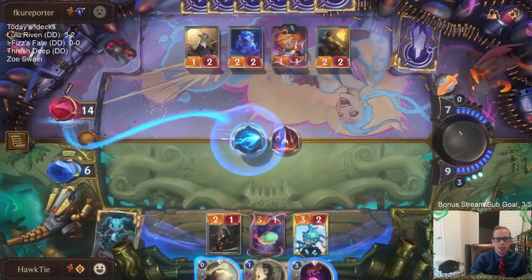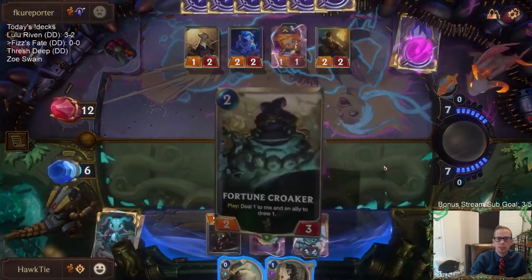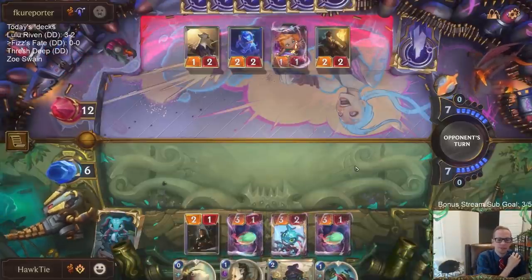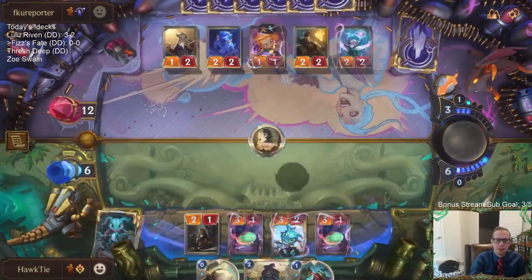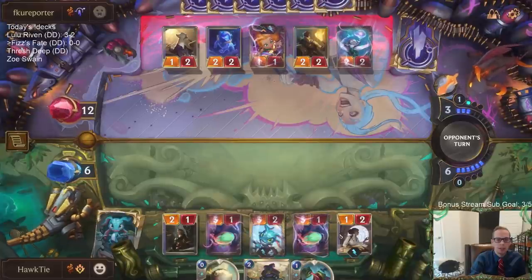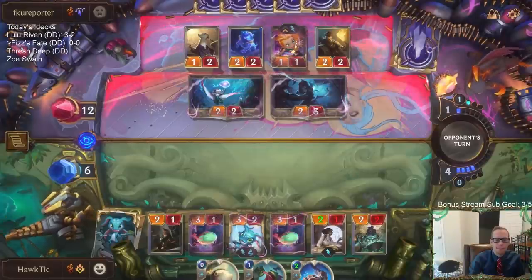Poro Cannon — we'll have Poro Cannon discard Jailbreak to protect my Fizz. Right now I want to turn on Pilfer Goods anyway. This Mystic Shot will stop the Make It Rain — is Make It Rain targeting Fizz? Now that allows me to turn on Pilfer Goods. Please don't have Twisted Fate. They didn't play Twisted Fate last turn. Fortune Croaker — I wanted something with two health, I don't want to use it on the Fizz and all the rest of these things have one health. Pale Cascade's a big difference between our two decks, especially Spray Fin plus Pale Cascade — that's a pretty broken combination.